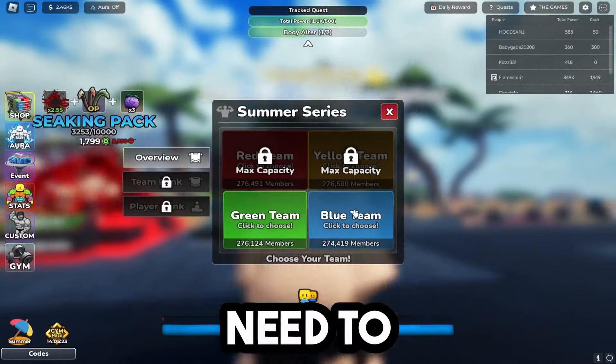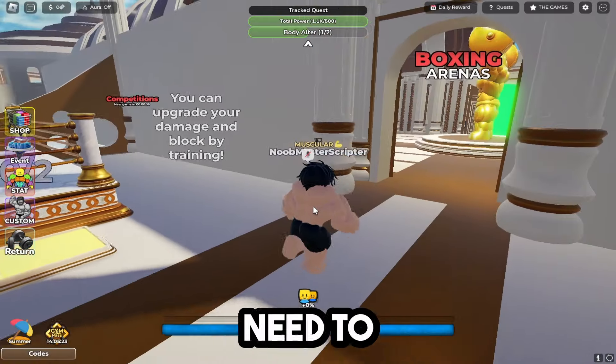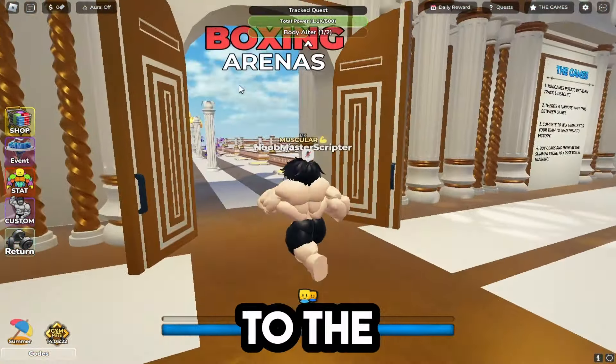If you're brand new to this game, for the next shine you're going to need to go ahead and join a league. Doesn't matter which one you join — just click on one of them. Now we're on team green. Once you're in this zone after picking a team, walk down this hallway to the boxing arena.